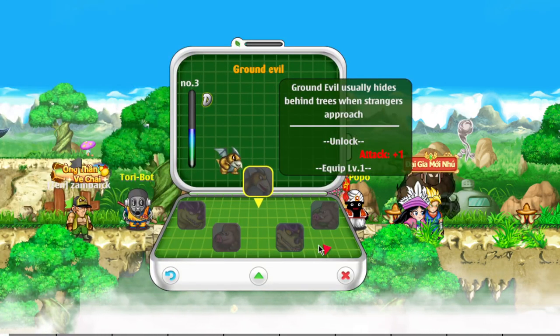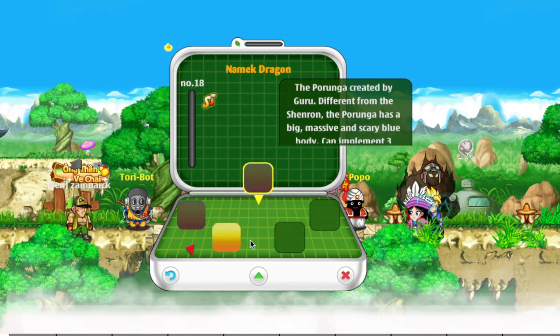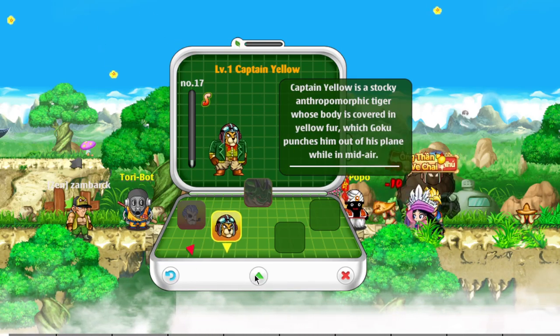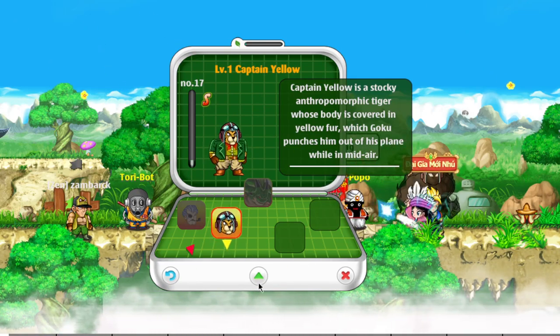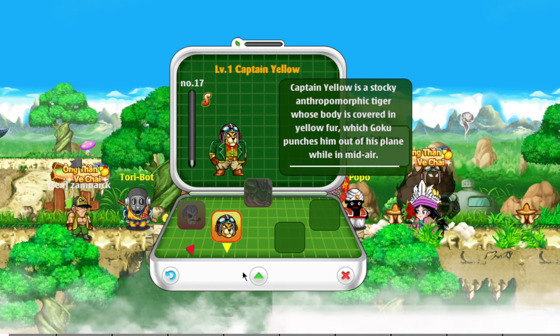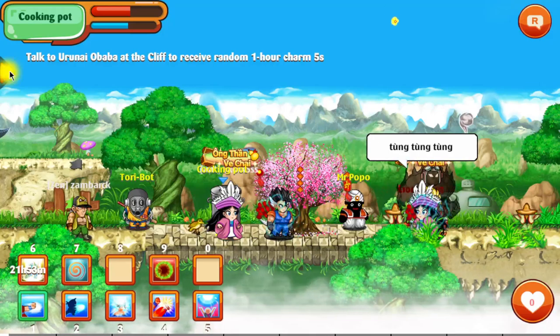So if I go to my collection book and I go all the way down to the bottom, we're going to see Captain Yellow. And to equip this, I'm going to press that little triangle. Now, when you see the red outline, that means you're equipping him.